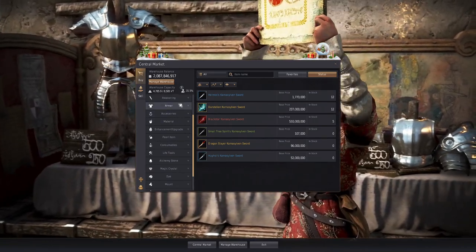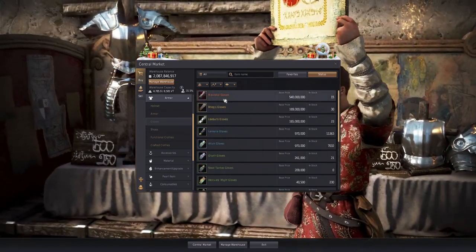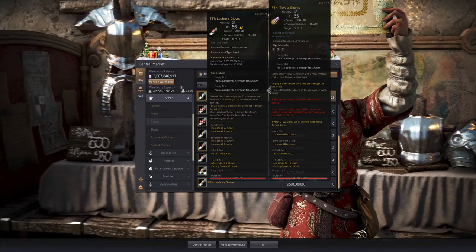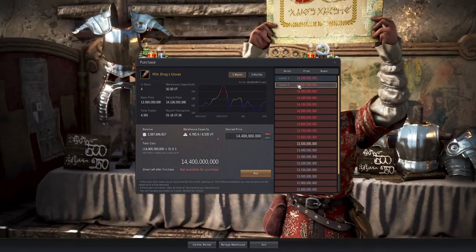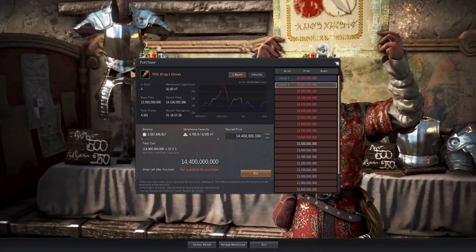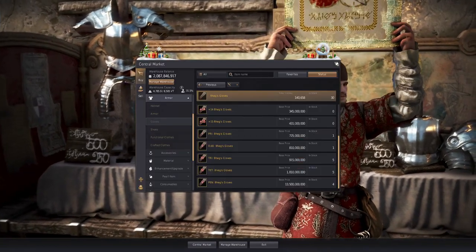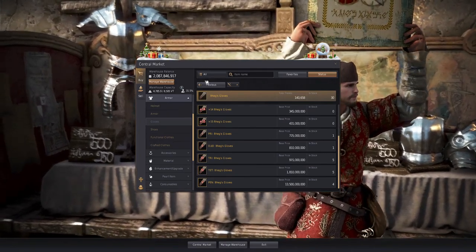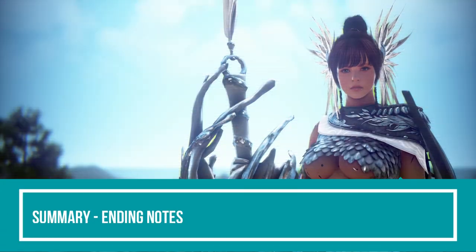If you don't want to use the Jetina Quest you can buy from the market. For the DR route or evasion build, TET armors with similar stats are available for just a couple billion. If your goal is to get geared, buy from the market; if you want your name on the items, explore the Jetina Quest line since it's guaranteed. If you don't fully understand enhancement probabilities, average attempts, and material costs, I'd recommend skipping self-enhancement altogether.